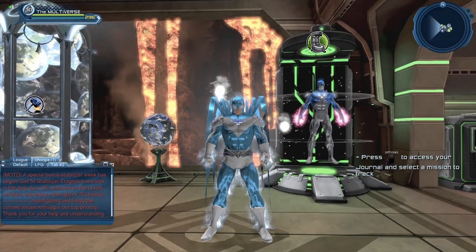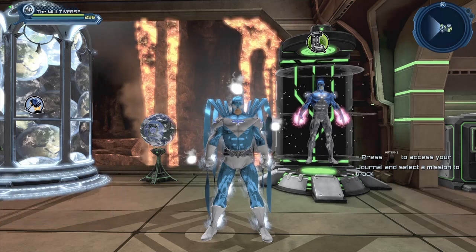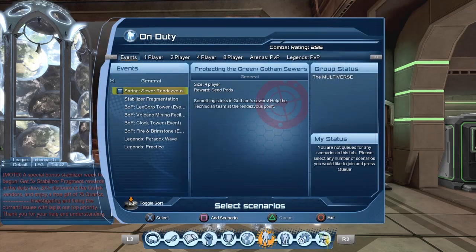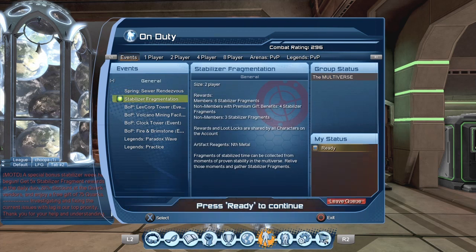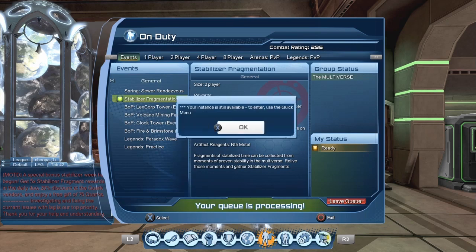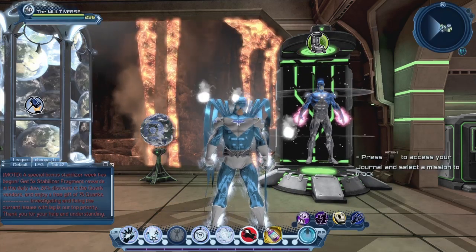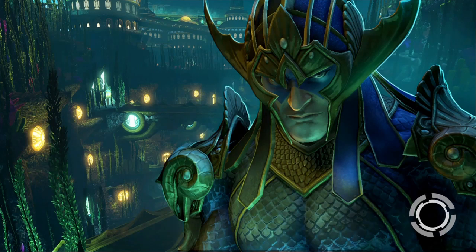Last but not least, we also get five times the Stabilizer Fragments when we run the Stabilizer Fragmentation mission. So you go to the on-duty menu, go to Stabilizer Fragmentation, select the mission, and queue for it. Today it should be pretty quick — everyone should be queuing for that mission today to be able to get the 5x Stabilizers. Technically people should queue for that mission every day, but you never know.